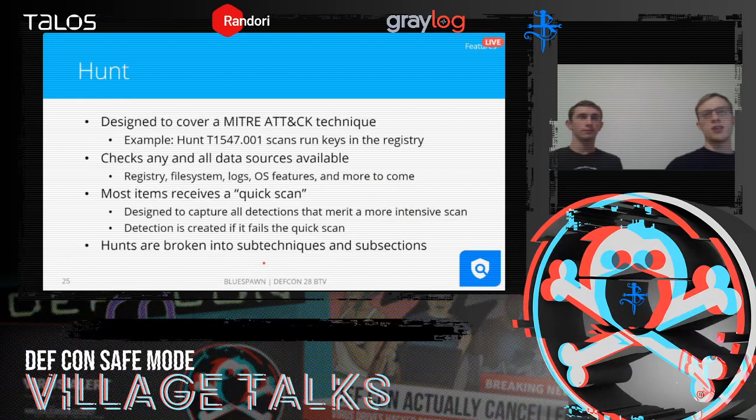Each hunt covers one MITRE ATT&CK technique. Each hunt breaks down into sub-techniques that can be run independently. Within each sub-technique, that gets broken down into sub-sections, where one sub-section generally checks just one specific attack surface — whether it's a folder, file, event ID, registry key, or something else. This design allows for much more targeted hunts. Most things checked get a quick scan as a very quick test to determine whether something deserves more detailed scans; if so, a detection gets created and registered with the detection register.